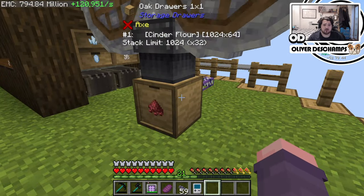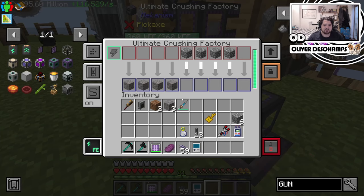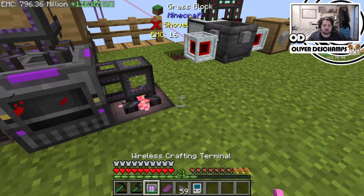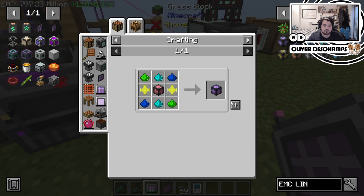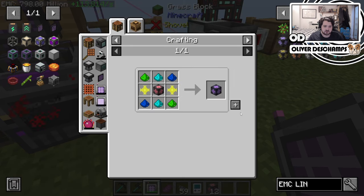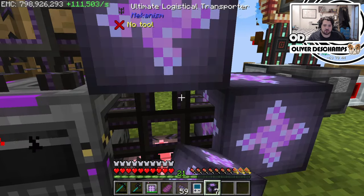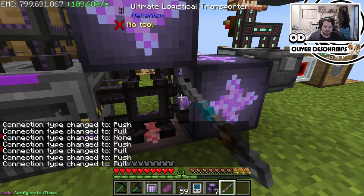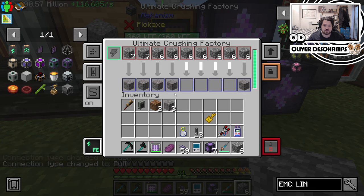Then we've got our cinder flower which is probably full — yeah, it is full. We need to start doing stuff with that soon. Our gravel production is something that is dire in terms of need. This is a tier three, but because we've got plenty of resources we can do tier fours now. So let's upgrade these guys — we're literally making tier fours for the sole purpose of being able to import more cobble at a time, which is quite funny to me at this point. But we can just set these to cobble and that should hopefully help so we can keep grinding continuously.